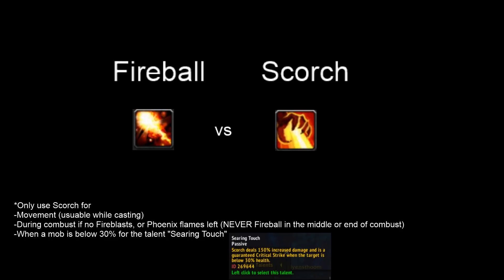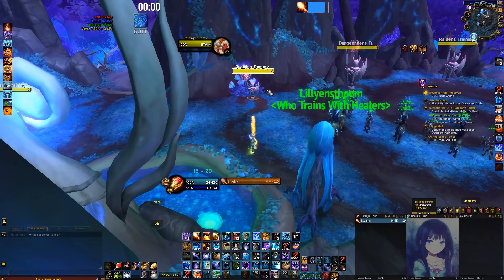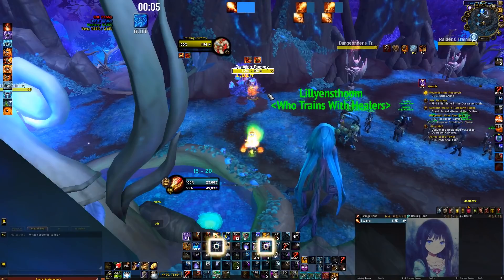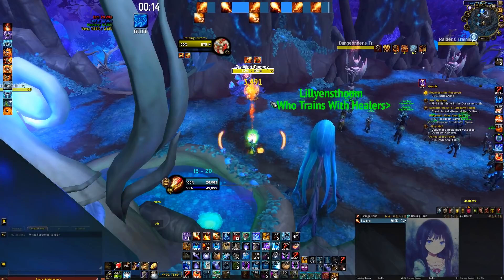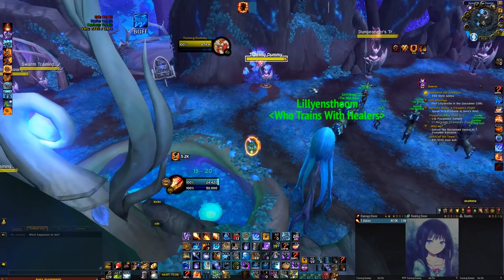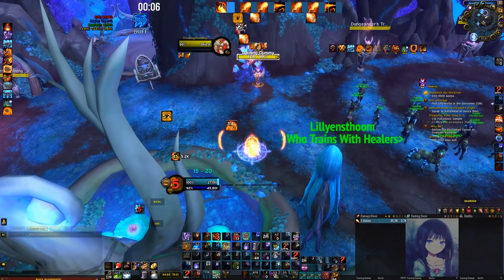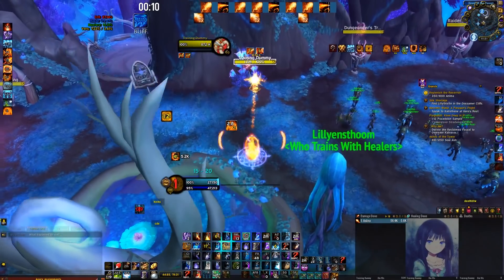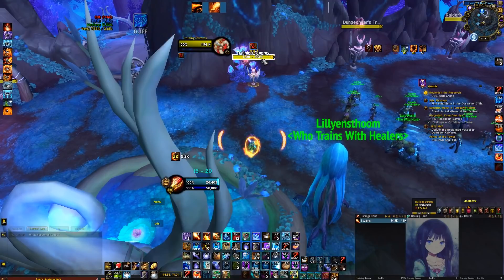Another question is: how many targets should I be Flamestriking on? On 2 targets you will hardcast Flamestrikes, and on 3 targets in Combustion you will Flamestrike — meaning on 2 targets in Combustion you are Pyroblasting. For a beginner single target Combustion opener, you want at least 2.5 Fireblast charges and 2 Phoenix Flames charges going into Combustion. The beginner opener goes: Scorch, Combust at the end, then Fireblast Pyro, Fireblast Pyro, Phoenix Flames Pyro, Fireblast Pyro, Phoenix Flames Pyro, Fireblast Pyro, and a final Phoenix Flames Pyro. Notice how you chain Fireblast-Pyro and Phoenix Flames-Pyro — this is the most important concept to learn as a beginner.